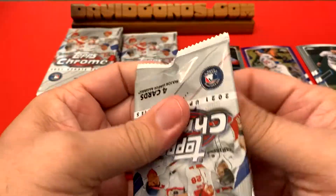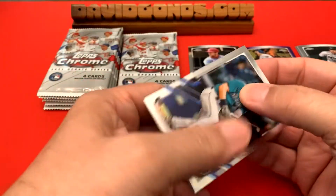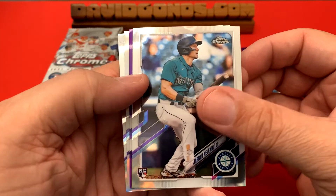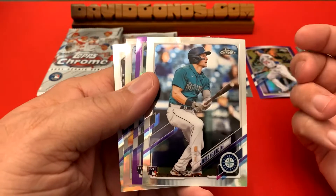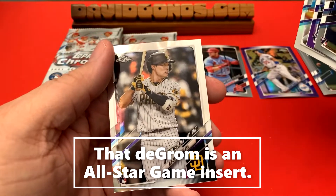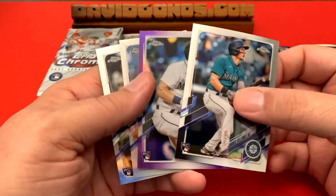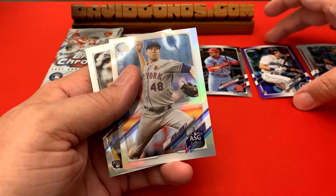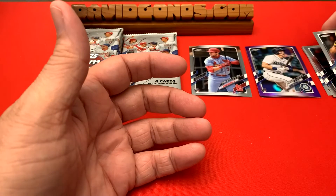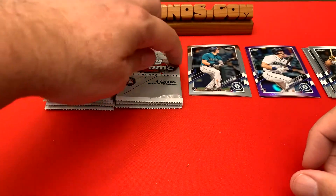All right, second pack. He's one of those guys where if you can get his rookie card — that's one of those where people will soon be saying 'why didn't we get it, we had a chance to get it relatively cheap.' Jared Kalenick — that's a nice one, that's his rookie card, Topps Chrome rookie card. Jacob deGrom all-star game and Haseon Kim. Oh look at that — back to back! Purple refractor rookie debut, and then another rookie. Oh, that's a nice little start.